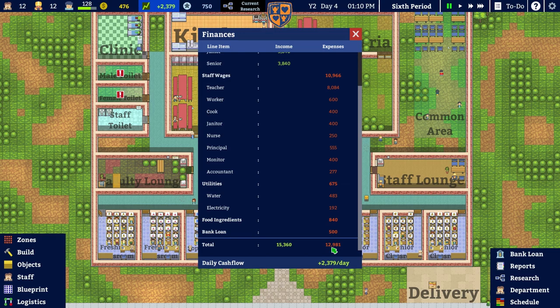I thought I'd take a look at our finances — we're shelling out just shy of 13,000 monies every day. Unsurprisingly most of it is wages — almost 11,000 goes on wages. Then utilities: 483 monies every day on toilets and sinks — that's some expensive water usage. Electricity is 192, not so bad. Are the students leaving the taps on because they think it's funny?